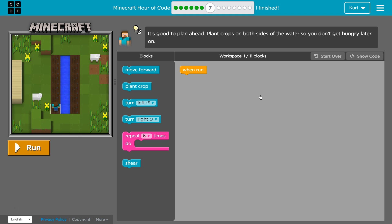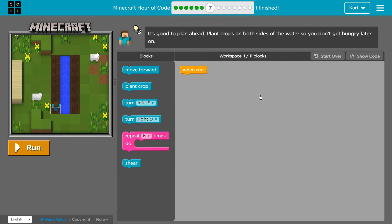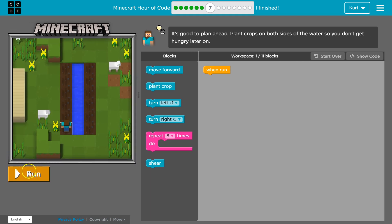It's good to plan ahead. Plant crops on both sides of the water so you don't get hungry later. Quick reminders: these are the blocks of code we can use. Here is where we can put those blocks — they do need to be connected. Here's the game screen where we can test our code.